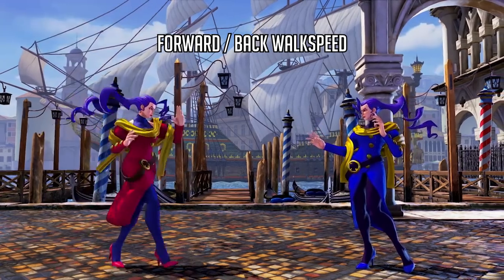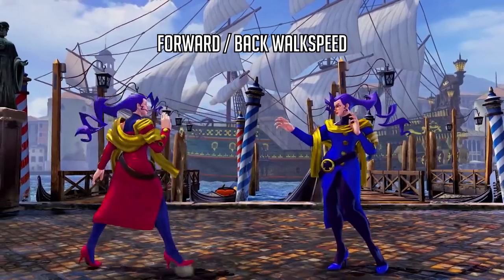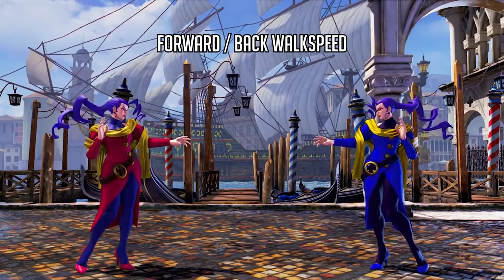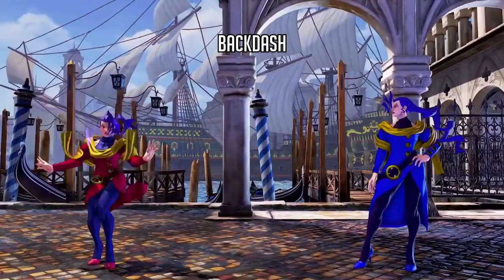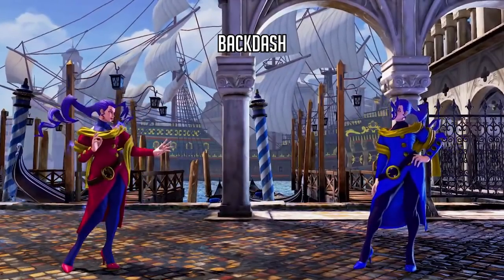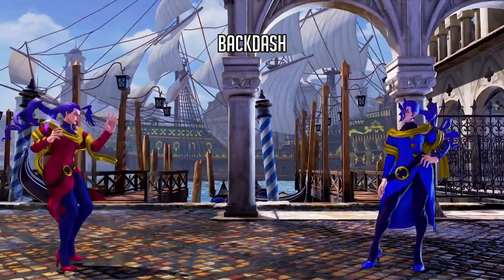They also show her forward walk speed and back walk speed while covering her normals. Her forward walk speed looks a little on the slow side — a little below average. She won't be walking people down like Cammy or Karin, but she'll mostly try to walk to maintain position. Her back walk speed is a little slower as well. We also get a glimpse of Rose's backdash — it doesn't look like it goes too far, about one character space, and looks pretty average in speed. She's going to use this to reposition herself and keep the opponent out.